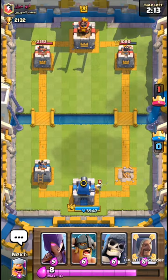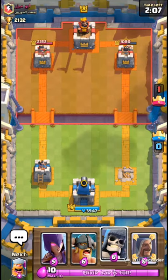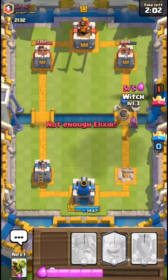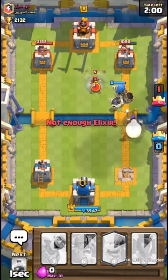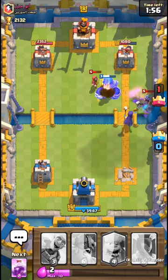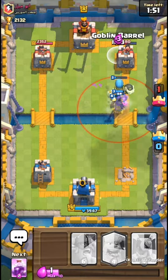I should have used my Witch on the Skeleton Army. Now I'm going for the Witch and the Lumberjack together. The Wizard shouldn't be able to take down the Giant Skeleton — let's try the Tornado.